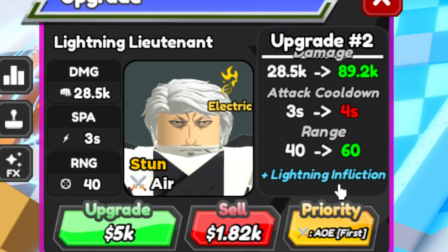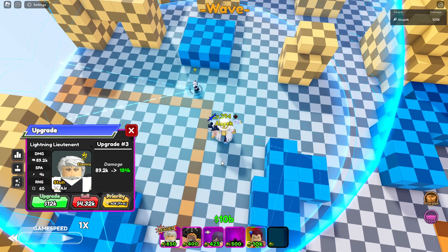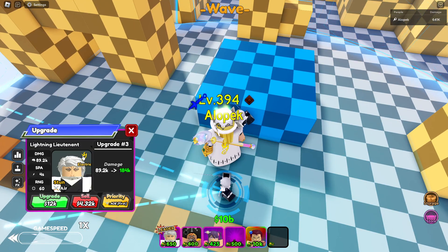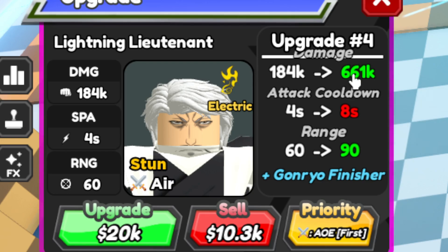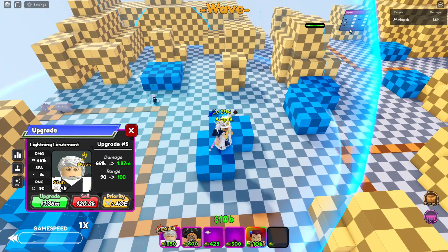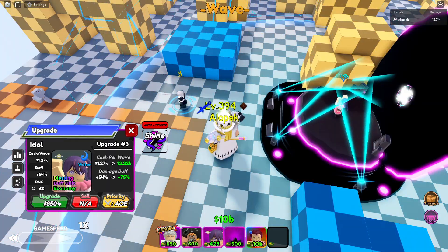The upgrade is called Lightning Infliction — slightly slower attack cooldown but a big damage jump and a big range jump. Now he's a cone AOE stun unit — 89k is also good. They actually made his damage crazy — 184k, then 661k in air with stun. They made him full AOE too, with a 90 range and the Gonryo Finisher. That attack is sick — that is legitimately sick. Some decent DPS.